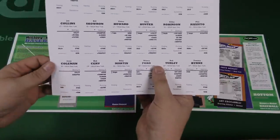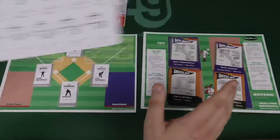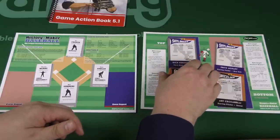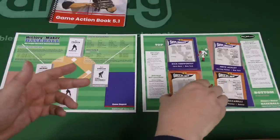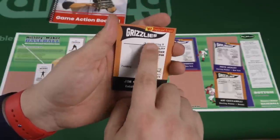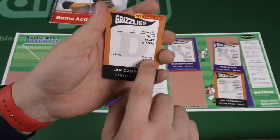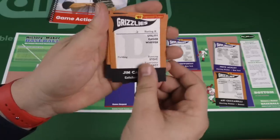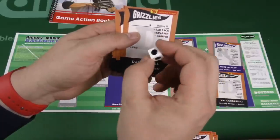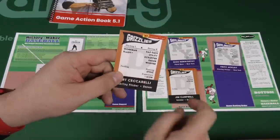The game comes with a bunch of cards you have to tear out yourself. Some very famous players - Billy Martin, Whitey Ford, Phil Rizzuto, Billy Hunter, and so on. I was given an extra set of cards from a league that only existed for a couple of years, and I'm using them because they look a little nicer. Each player card has no numerical stats - instead there are keywords. Jim Campbell, a catcher from the Denver Grizzlies, has 'utility,' 'eager,' and 'whiffer' for batting; 'stoic' for running; 'prospect' for experience; and nothing for fielding. Some keywords have a dot in front, meaning they happen about half the time, and you roll a die to see if they apply. Each pitcher also has batting keywords plus pitching keywords.